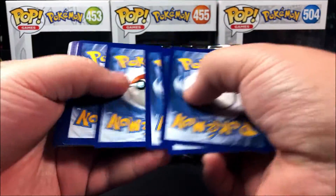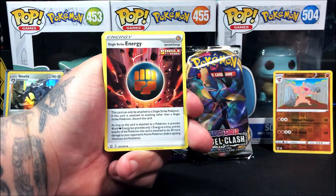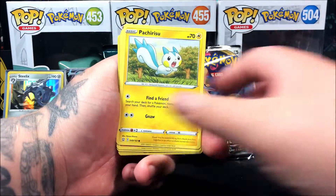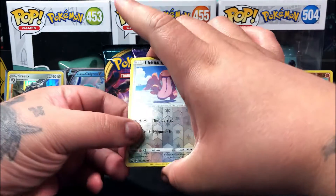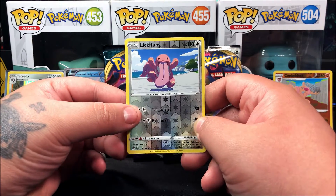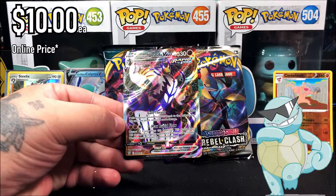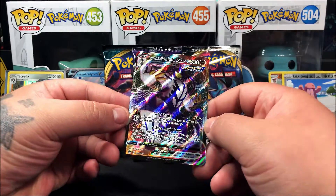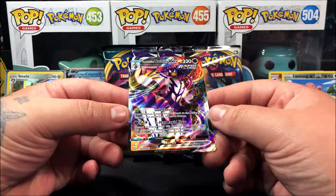Second Battle Styles pack: we got a Fighting Energy, Single Strike Energy, Luxio, Bronzor, Tappie, Patsipat, a Ball toy — the reverse holo is a Lickilicky which is a common. It seems like we pulled a notch rare — I'm not sure if it's gonna be a regular V or a full art. And for our last card of the pack — we ended up pulling a Rapid Strike Urshifu VMAX! I already have this one but that's gonna be my second copy.